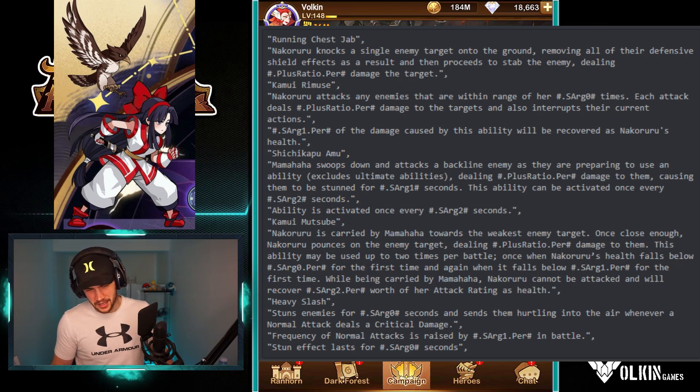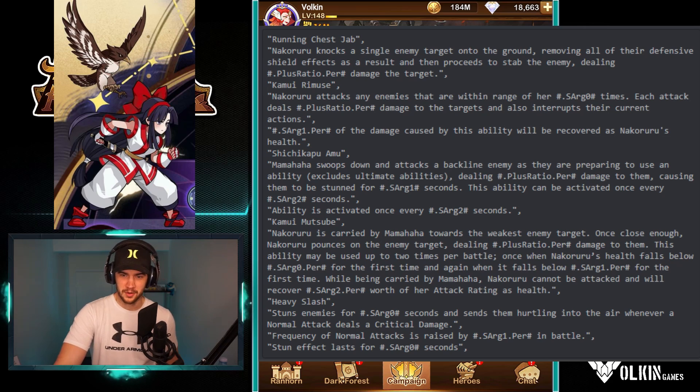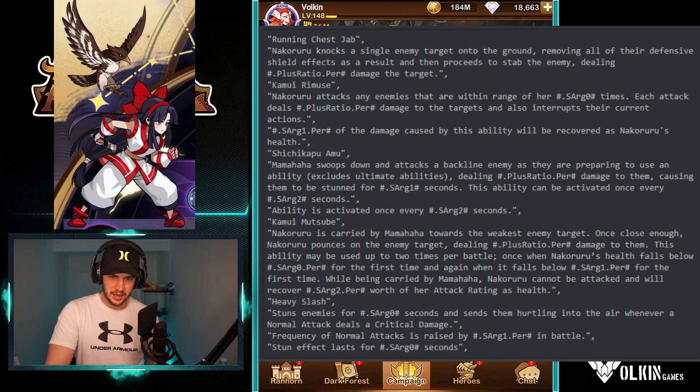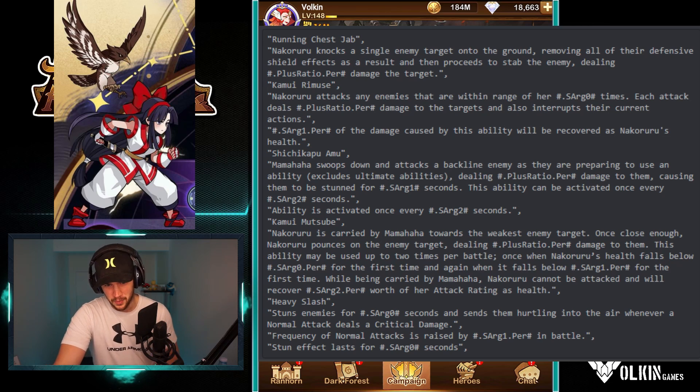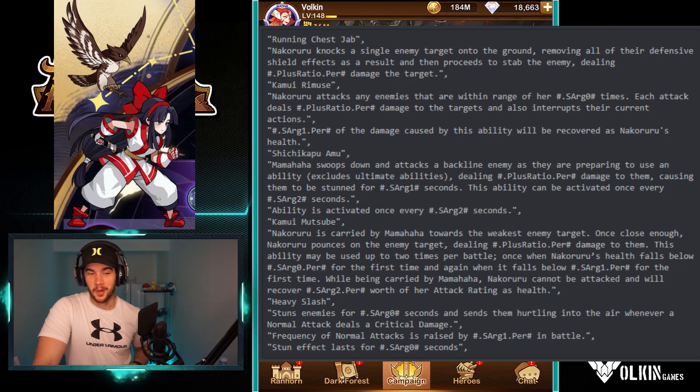So you put her in the tank position, she takes a chunk of damage, the bird picks her up, she heals, and she goes to the weakest enemy — normally in the back row — and bounces them in the air until they die. She's got something for Brutus's shield on the ultimate, she still has that cleave which interrupts, and the bird has the passive interrupt. I actually really like this kit. It doesn't sound straight-up OP, but it sounds like it's going to work nicely into a lot of things. She seems fairly splashable because she has CC and damage — maybe even a decent carry. I might try her on the free-to-play account as the main carry.